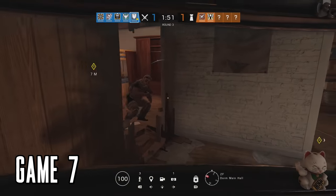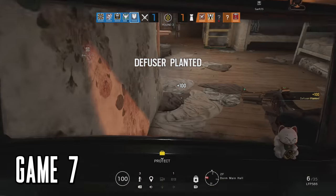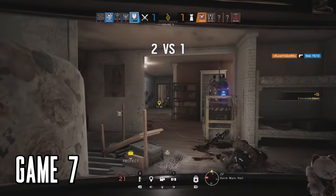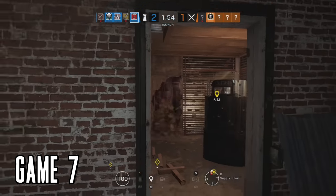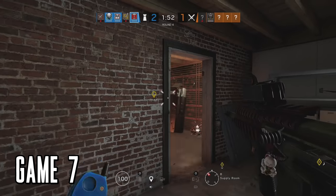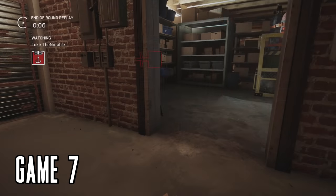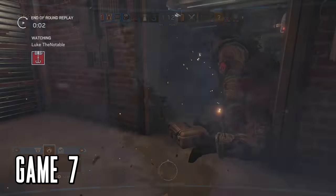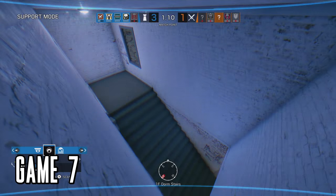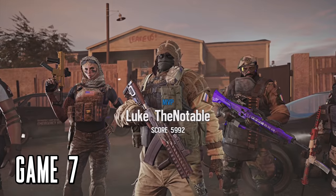Hanging upside down with Blackbeard is one of my go-to strategies — you'd be surprised how often it works. Sitting in the corner got me the round-ending kill. Round three of game seven I tried the Montagne strategy — simply plant the diffuser and sit on it. Yeah, it was pretty easy. No one could touch me and we won. I ended up MVP.